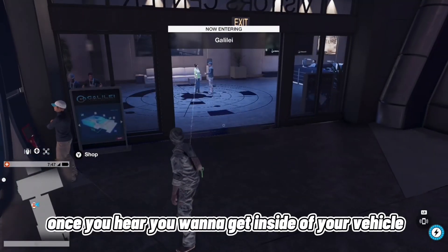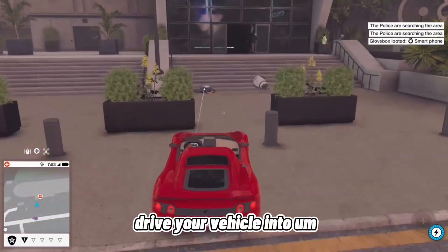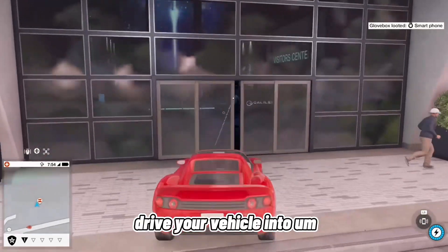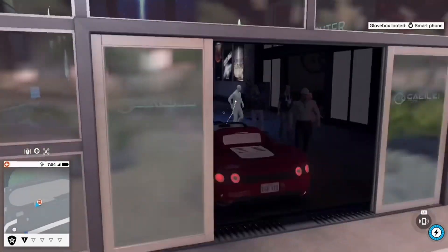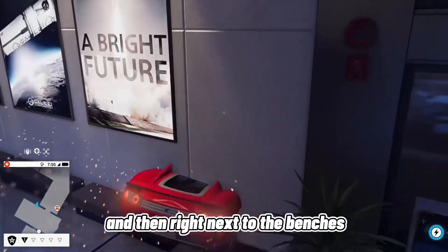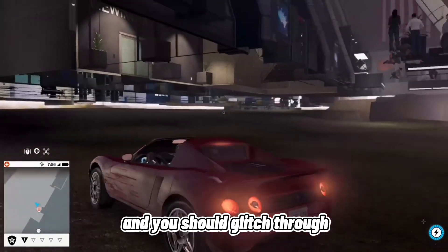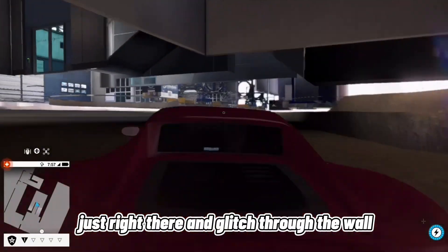Once you're here, get inside your vehicle and drive through the door first. Then right next to the benches, drive into the wall and you should glitch through right there.